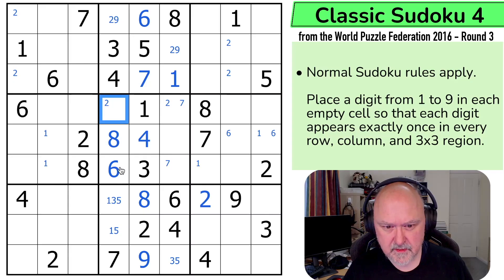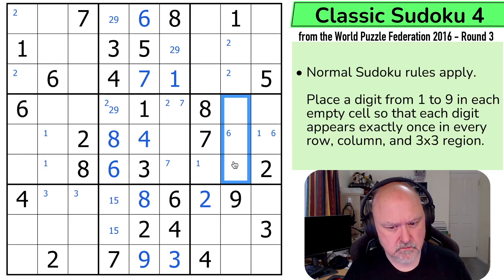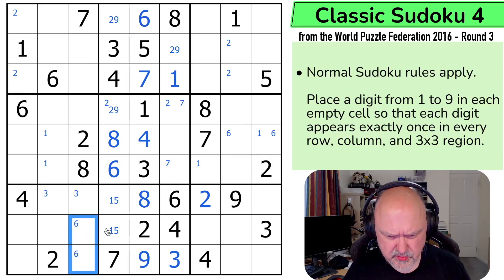So this is 2, 5 or 9. The 3 of course means this isn't the 3. That's a 1, 5. That's a 3. So there's no 5 there. This is only 2 or 9. And those are the same digit, and I'm not sure what I'm doing with that yet. 3 is in one of those two because of these. 1 is in one of those. 6 is in one of those two. 6 is looking into the box.